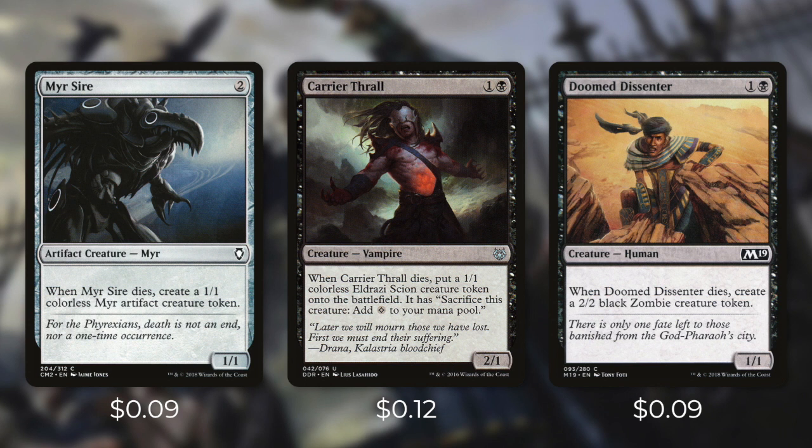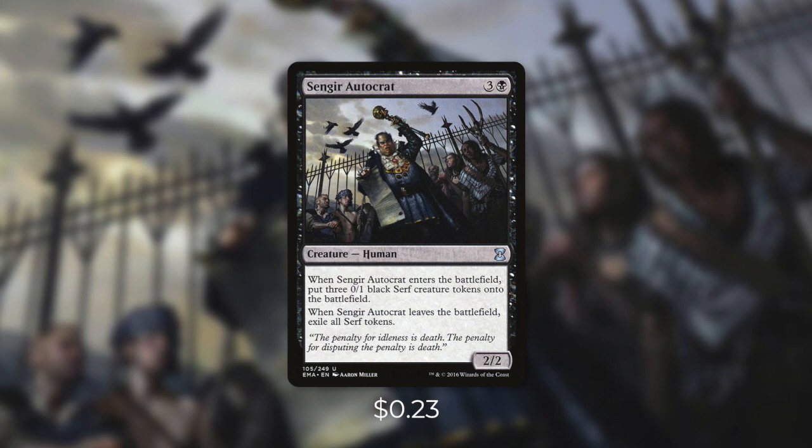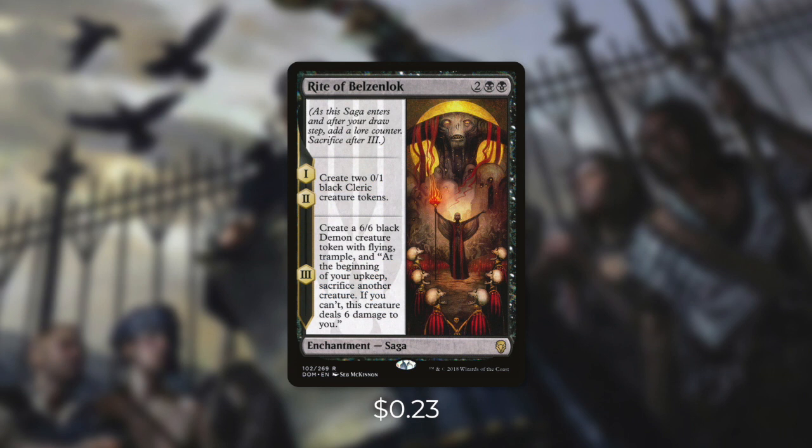Let's go through some more creatures that we can sacrifice in tactic number three: Left Behind. First up, we've got some creatures that replace themselves when they die — Myr Sire, Carrier Thrall, and Doomed Dissenter. Being able to get two bodies out of cheap creatures like these is fantastic value. But perhaps an even better value is Weaponcraft Enthusiast, which gives us three bodies, and three bodies for three mana is a very good rate. Let's take it a step further with Sengir Autocrat, which is four for four. We have to make sure that we sacrifice those Serf tokens first before Sengir Autocrat leaves the battlefield — since our commander is a free sacrifice outlet, that's no big deal. And finally we've got Rite of Belzenlok, which is going to give us a total of five creatures over three turns for only four mana. This is fantastic value, and if we actually just want to keep that 6/6 around, we probably can.